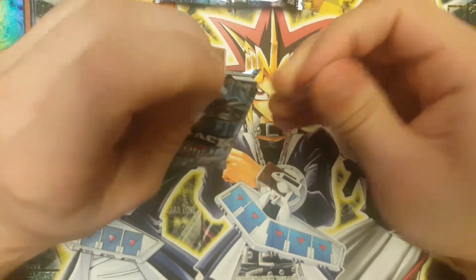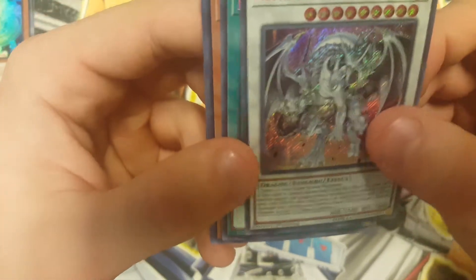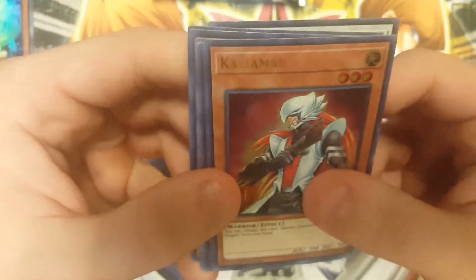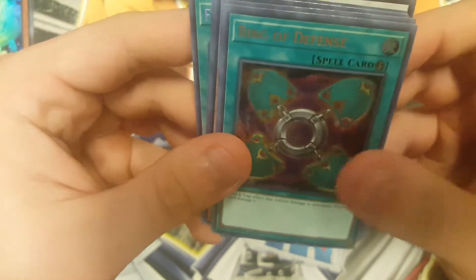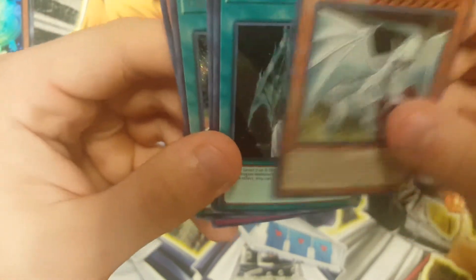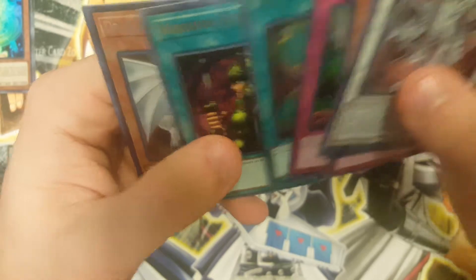A bit warped but it should be okay. Azure Eyes Silver Dragon, Fiend Sanctuary, Kaiba Man, Deck Devastation Virus, Virus Cannon, Protector with Eyes of Blue, Ring of Defense, Warrior Elimination, Dragon Spirit of White, Return of the Dragon Lords. Nice — some pretty decent cards in there.